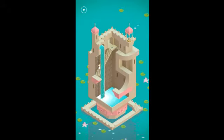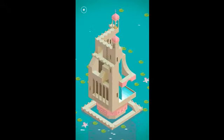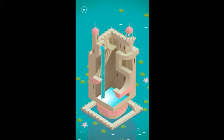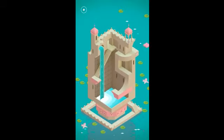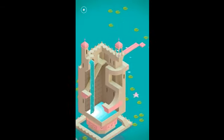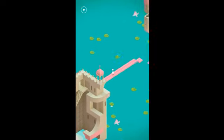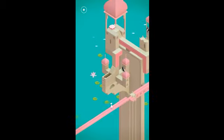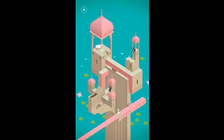Subimos las escaleras y le damos otra vez a las escaleras que están acá. Y apretamos de nuevo el botón mágico, hizo que girara. Mi celular se calentó. Debe ser porque, como les digo, es la tercera o cuarta vez que estoy haciendo el video, pero fue porque se pixeleó. Fue en esta parte, en este nivel, cuando se está pixeleando.